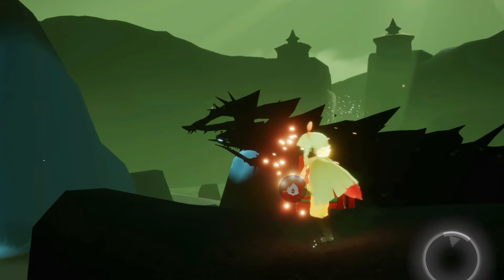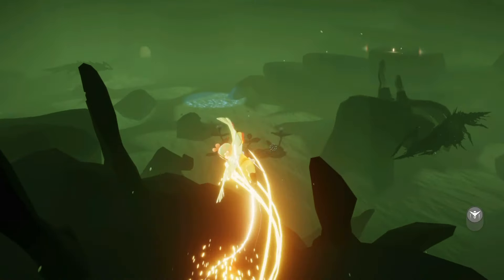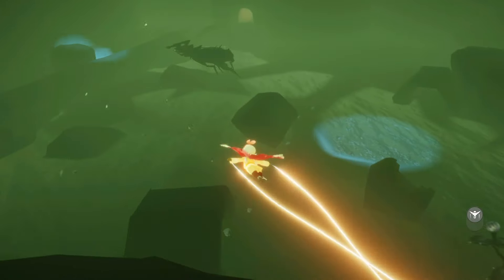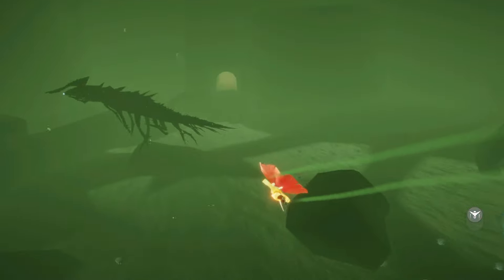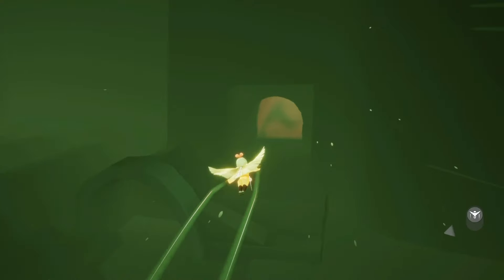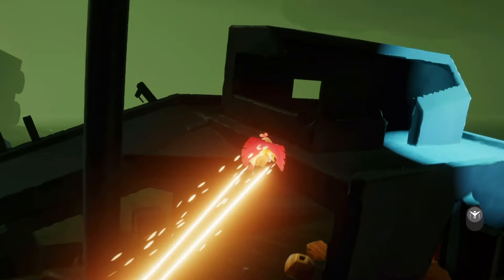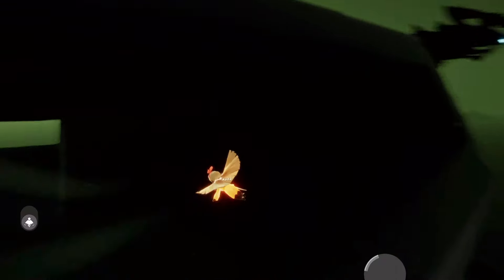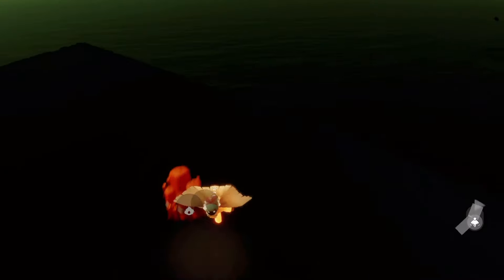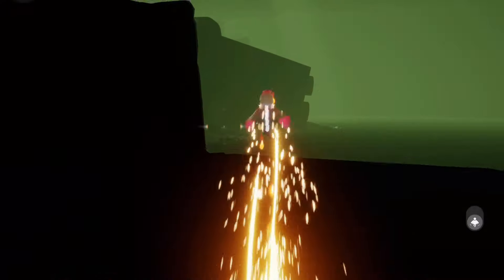We have two more treasure candles to find. We're going to head over towards the right side of this area and go through that barrier ahead — be careful of all the krill, they're all going in random directions now. Going through this barrier brings us to the shipwreck area. Once we're in here there's another krill we have to avoid, but we're going to head to the very back of the boat. We can see a treasure candle at the very back.